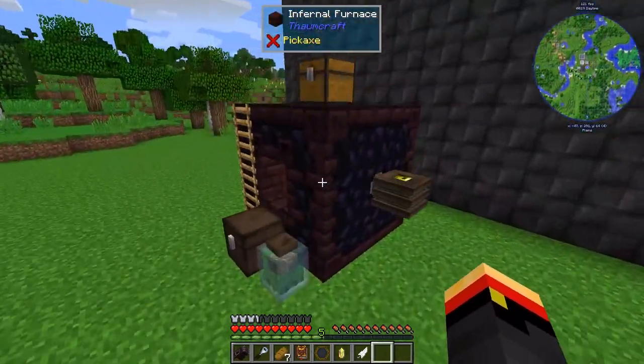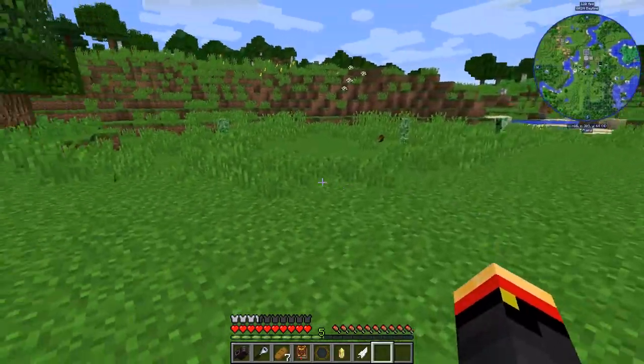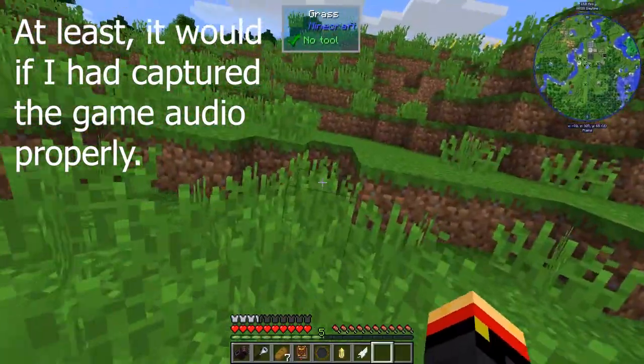There we go — double jump now. And it should reduce fall damage as well. As you can see, it makes the sound, but not taking damage though.